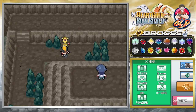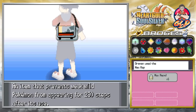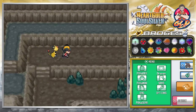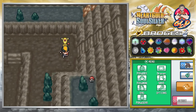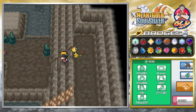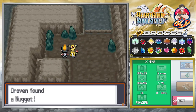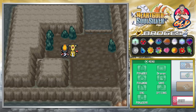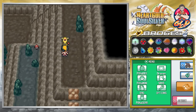Eventually it will lead you to the Karate King, who will give you a rare Tyrogue — not a legendary but a rare fighting type. Make sure to have a space on your team so you can actually grab this Pokemon. We also found a Nugget, which is good for some cash, and a Max Potion.